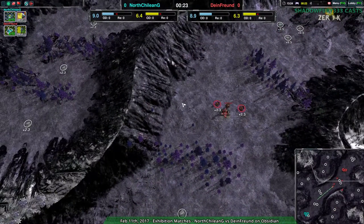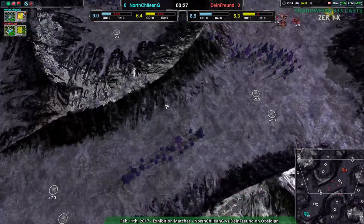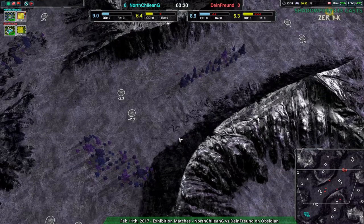These cliffs are bot-pathable for all bot factories, so you don't have to go spiders, but spiders do suffer less of a speed penalty going uphill. Or, to be more precise, they're always slow.